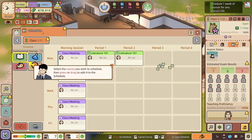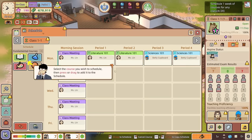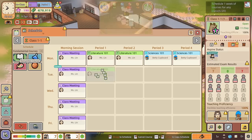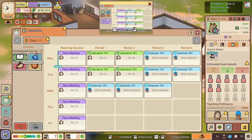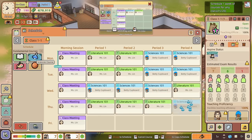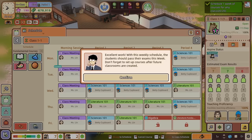They're going to do some Literature 101 on Monday morning — that's fine. Now we need to get this done. Morning humanities, afternoon science on the first two days. Then we mix it up a bit — science, science, science, humanities, then humanities, humanities, humanities, science — and then science, humanities, science, humanities. Algebra and Literature Fundamental appear later — by that point they should be really clever and don't have to do basic stuff. Excellent work! With this weekly schedule, the students should pass their exams this week. Don't forget to set up courses after future classrooms are created.